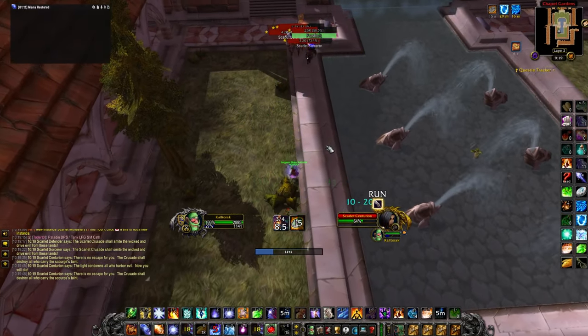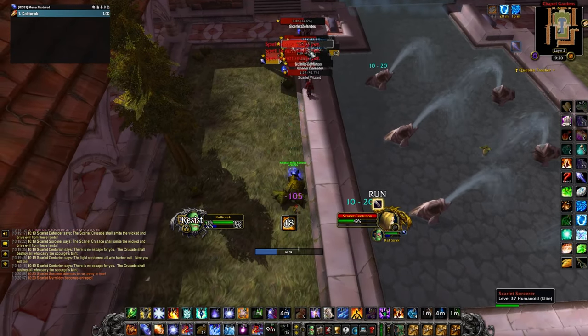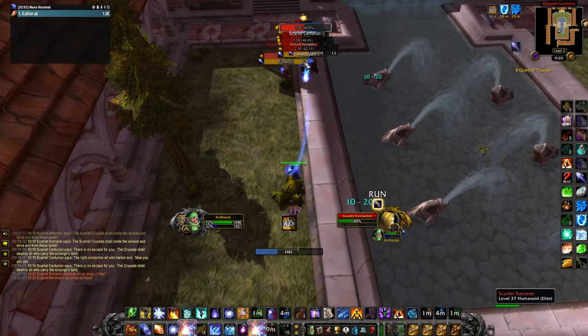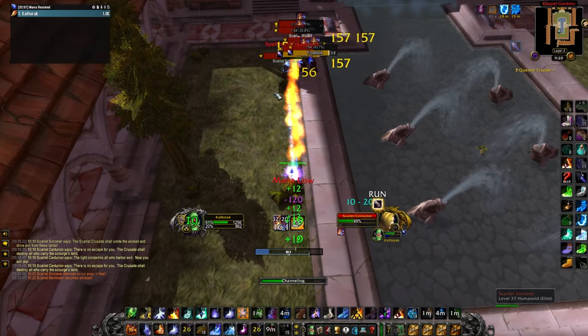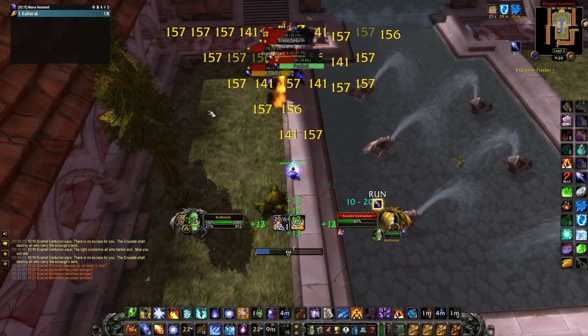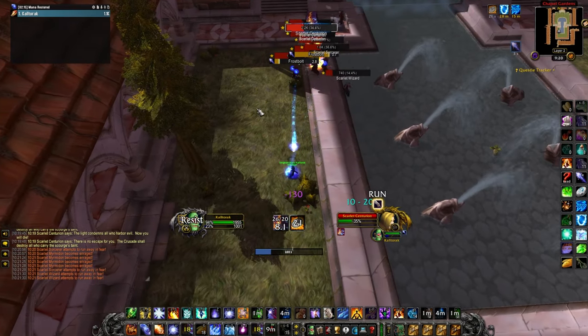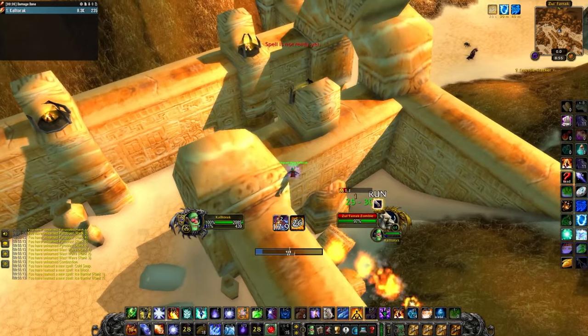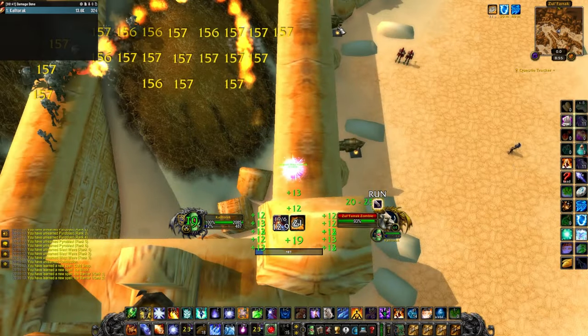However, in practice, that does not seem to be currently working. The trinket is not proccing when healing a target who is at 100% HP, which will be most situations you are using this in. As you can see here, when I am at full HP, my regen heals are giving me literally zero procs. If I've taken some damage, the healing will proc it, but how consistently are you going to be able to take enough damage between each Living Flame to get enough healing done to maintain mana?